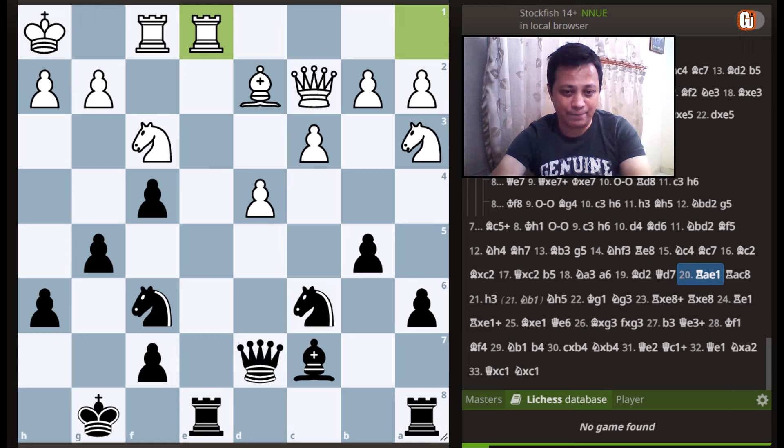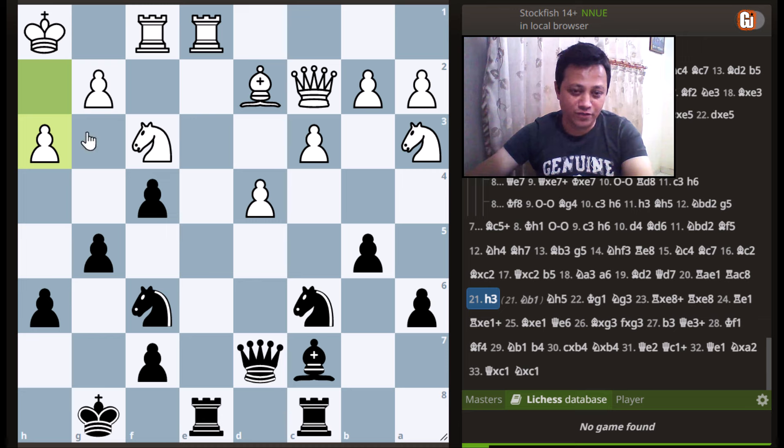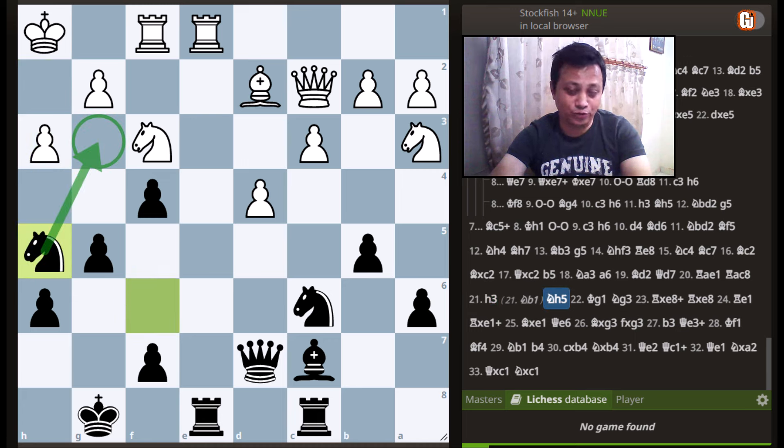Rook to e1 happened. Black plays rook to c8. Seeing black's knight or pawn coming on the kingside, white played h3, stopping one of our knights from coming to g4. This question may come to your mind: now what? Well, there is a saying in chess — every single pawn move creates weakness. One can easily see that white has severely weakened the g3 square. So the natural response is knight to h5, putting the knight on yet another important square.